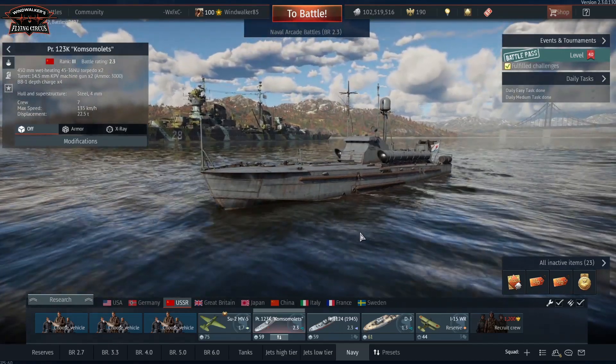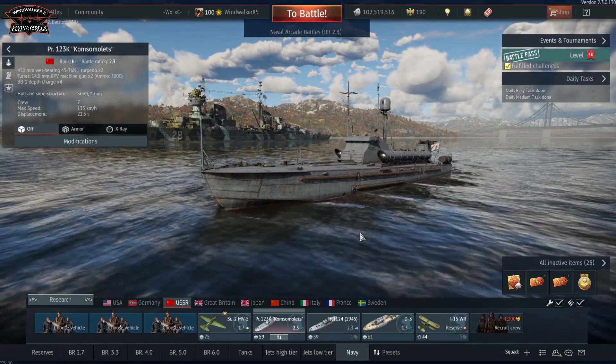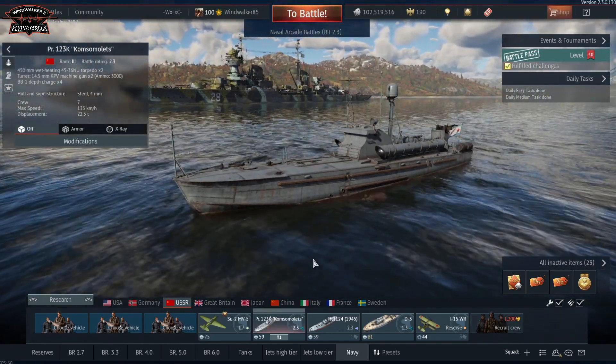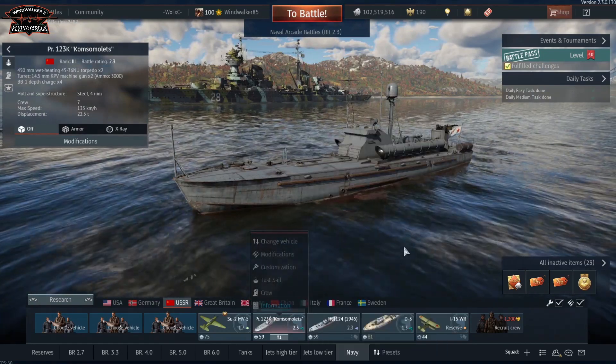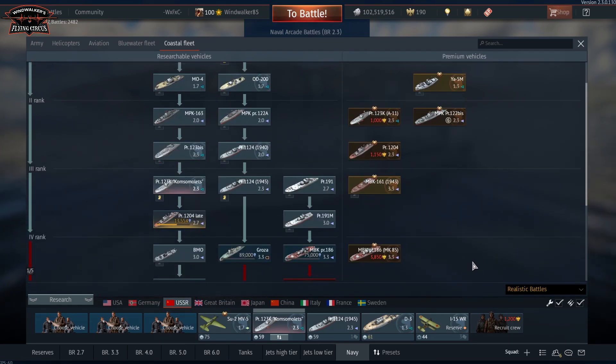I wouldn't really call this a tutorial but a simple demonstration of how it can be done very quickly and easily. For that you will need a ship capable of carrying depth charges. Even though you can choose a variety of vehicles, I would recommend going for the lowest possible battle rating in rank 3. Rank 3 is a requirement for this challenge — you can't do it with rank 2 vehicles, even though some ships in all nations can bring depth charges.